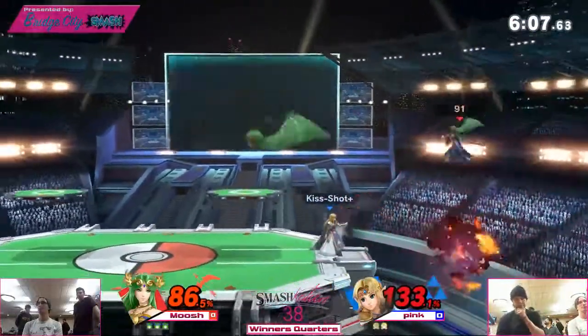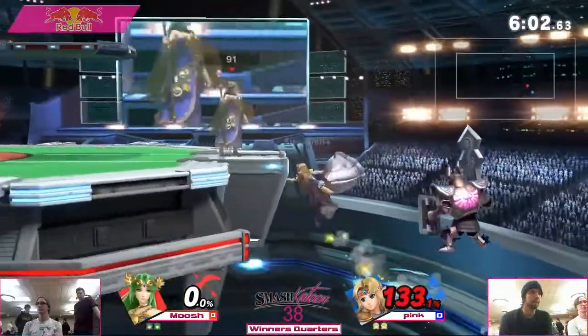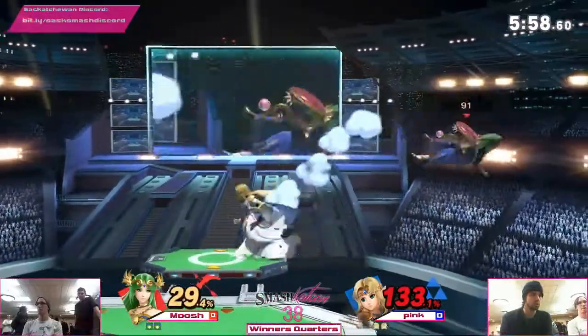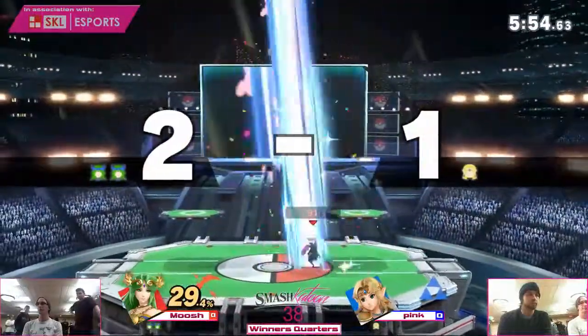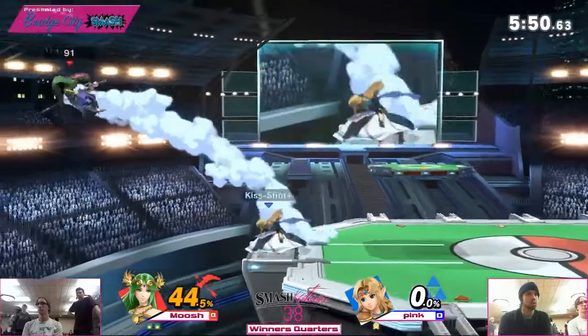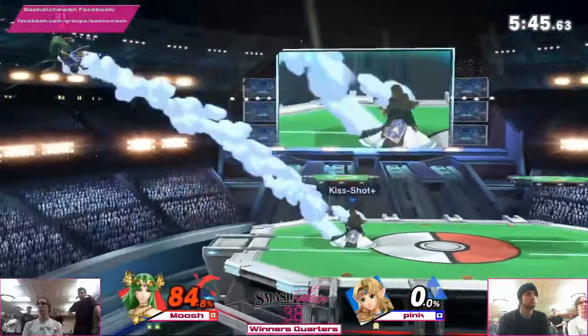He has him off stage — let's see what he can do here. Oh, and unfortunately that's the end. You don't see that too often from Pink, so Moosh catches a bit of a break. Up tilt, nair — decent combo to get low percent, but that up smash catches him. Wow. Pink with a pretty strong lead here, but Moosh can still do some things.